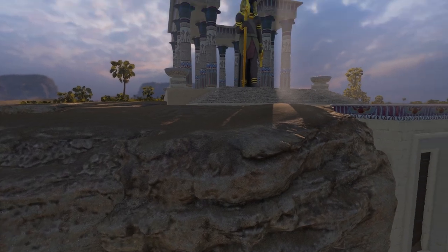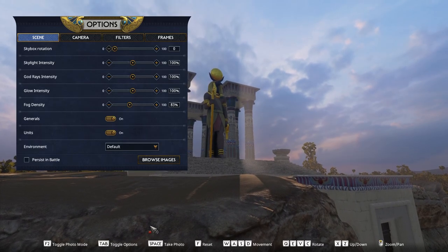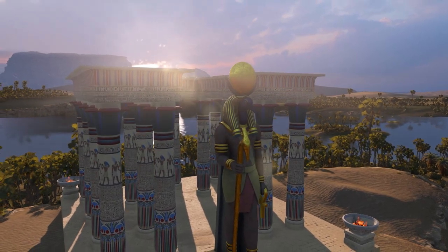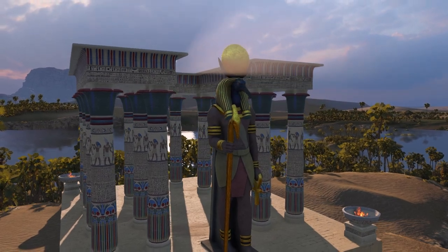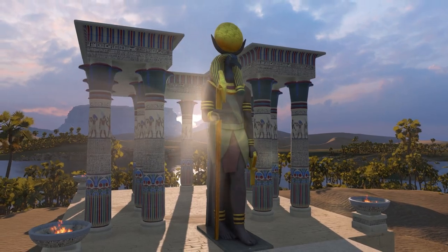I hope you don't mind — I'm going to Bob Ross a tad. The subject of my photo is the statue of Thoth on the island in the lake. This guy's got some nice colors, and being a god, I feel it's only right we make them look resplendent.